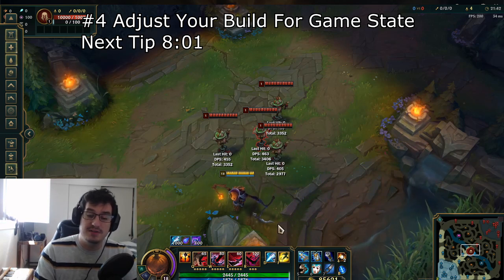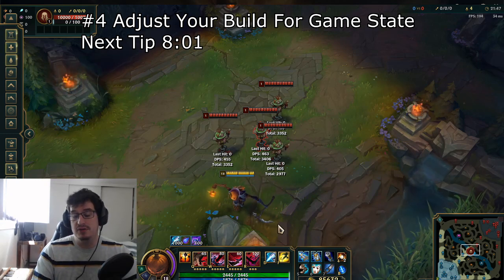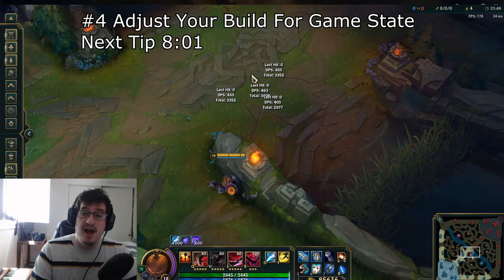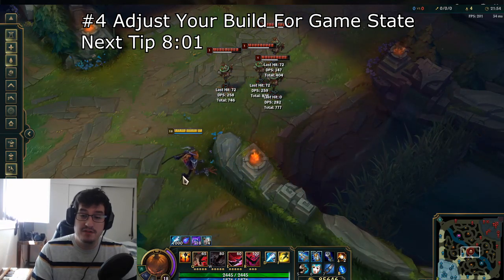Outside of that, I don't think there is any item that is just really heavily necessarily needed when you are playing Fiddlesticks. Always look to adjust your build — when you're going against tanks, maybe go a little CDR heavy, and then go a little more burst-heavy one-shot when you are playing against a bunch of squishies. And that will wrap up this tip for Fiddlesticks.